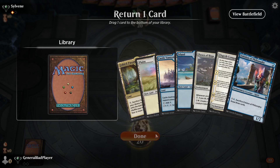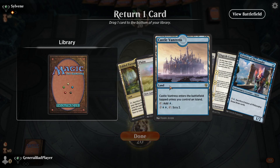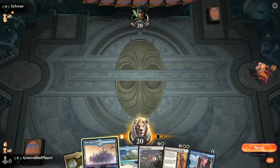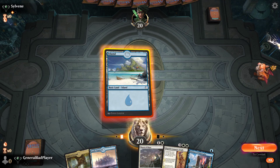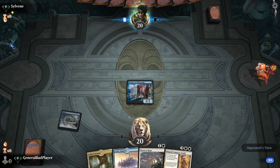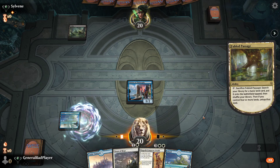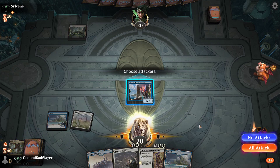Alright, let's get rid of a Plains. I'm gonna play Fabled Passage for this. Do I play the Leyline fast? Yeah, do it. Dawn of Hope is not something I critically need to get out fast, so we'll take our time. But here we are drawing more lands. So either I draw no lands or all lands — it's like half the deck is all lands and the other half is no lands. That's not randomization.